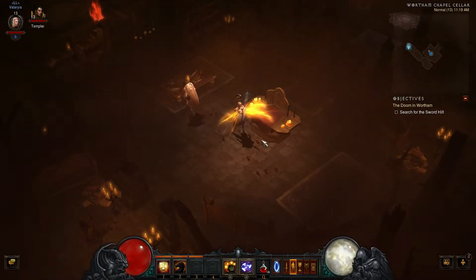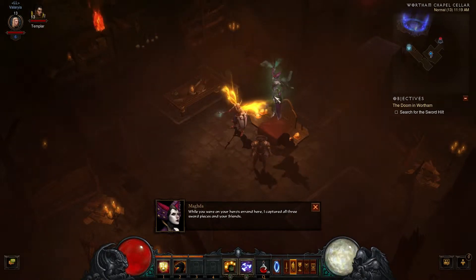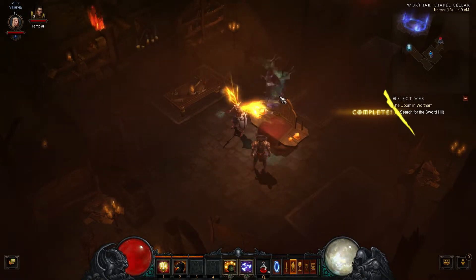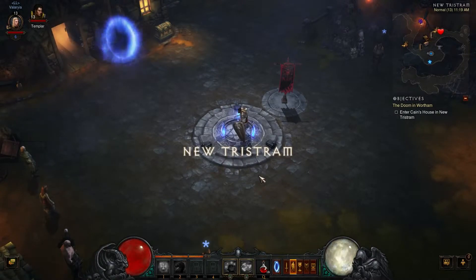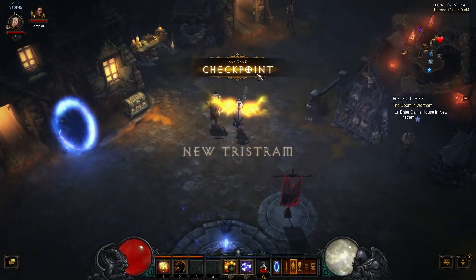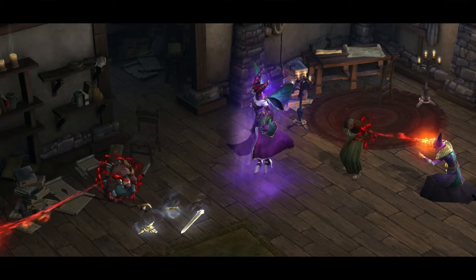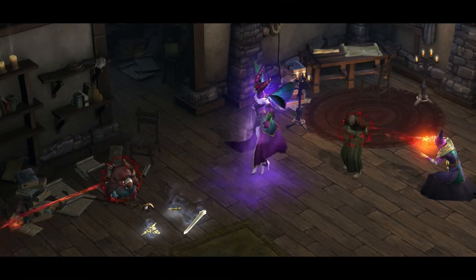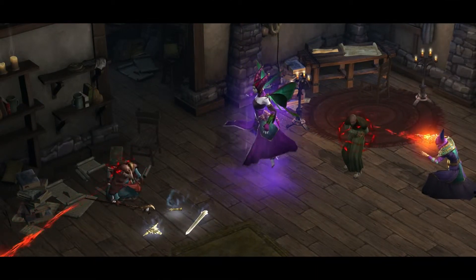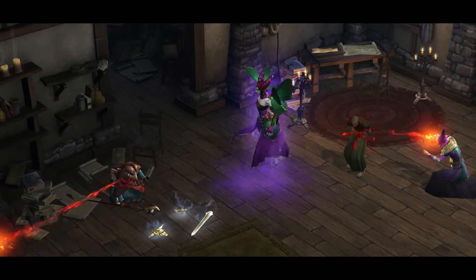So we've come down to the cellar and the sword piece is missing. We're getting a communication from Magda again, saying she already has the sword piece and plans to collect the other two pieces, which means we have to go back to Tristram.